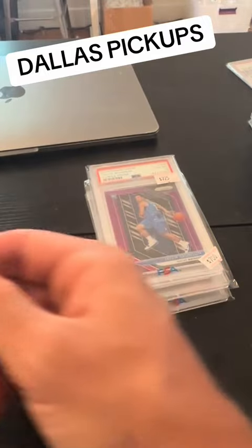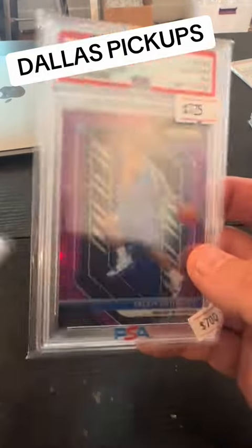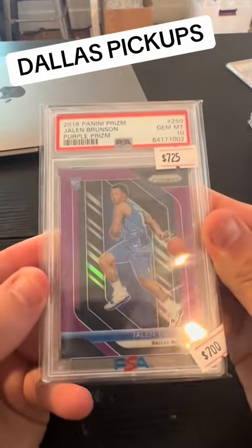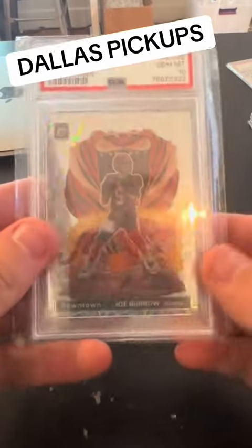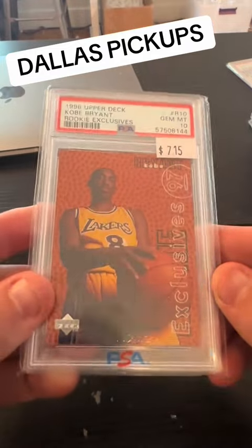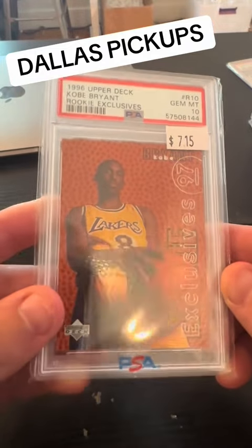Flare hot numbers Jordan. Here's a big card — Jalen Brunson true purple to 75 in a gem 10. Joey B, gem 10 downtown. And a Kobe gem 10 rookie exclusives.